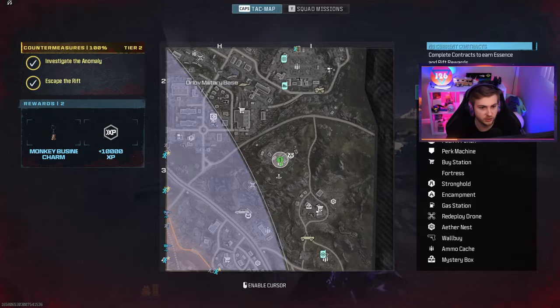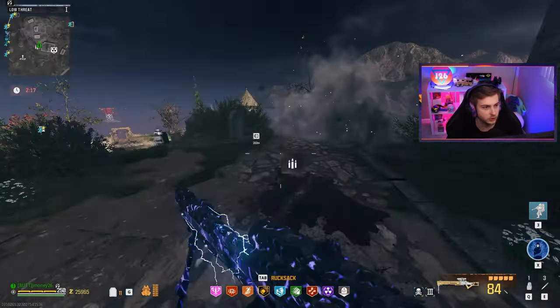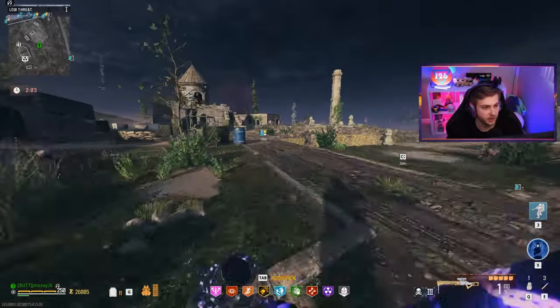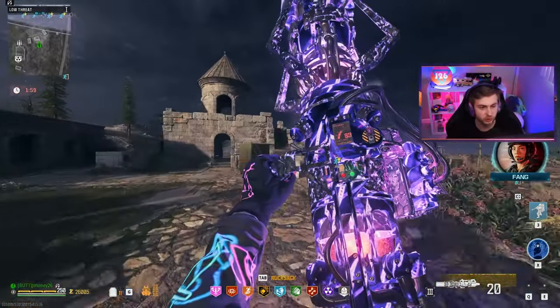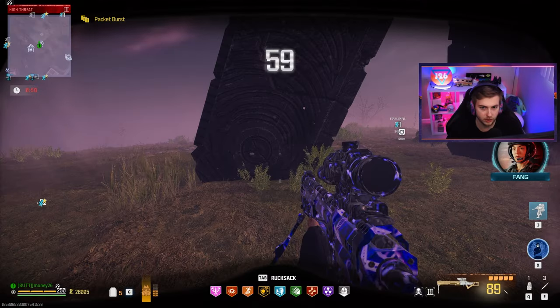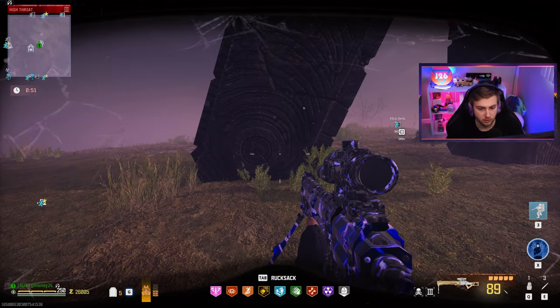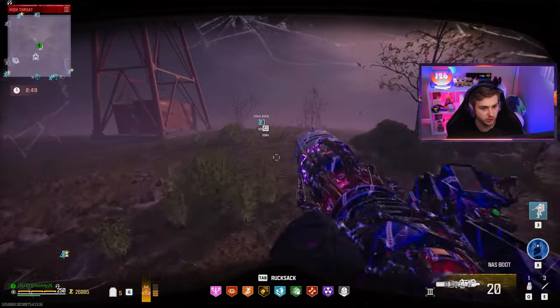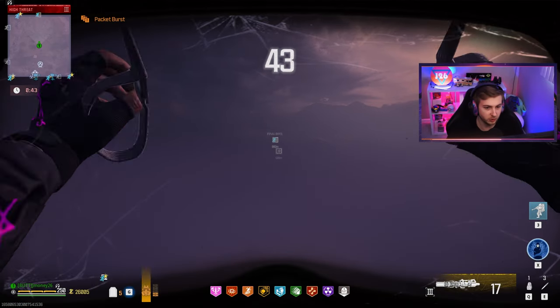What happened to our contract? Did I just cancel it? My plan is all going to shit. I got two minutes left — I got to decide what I'm going to do. Let's go to the Dark Aether. With a minute left — contract in progress? No there's not. I can't cancel this contract. I will have to go to the Dark Aether next game. Now we've got 40 seconds to make it all the way to final exfil.